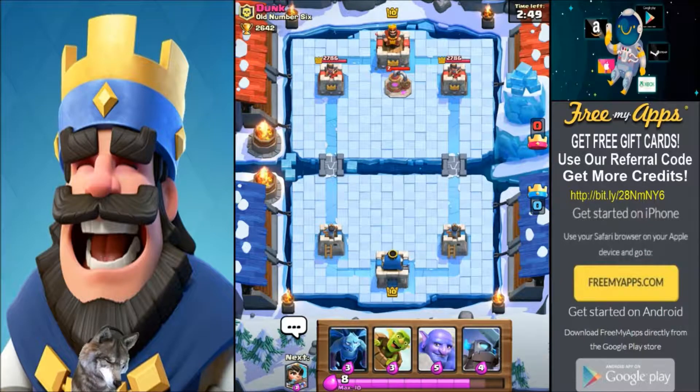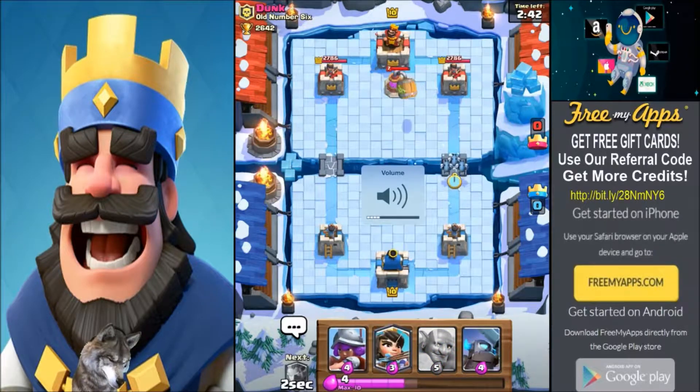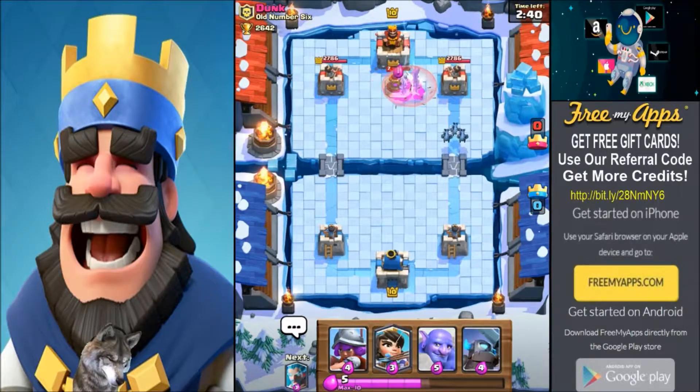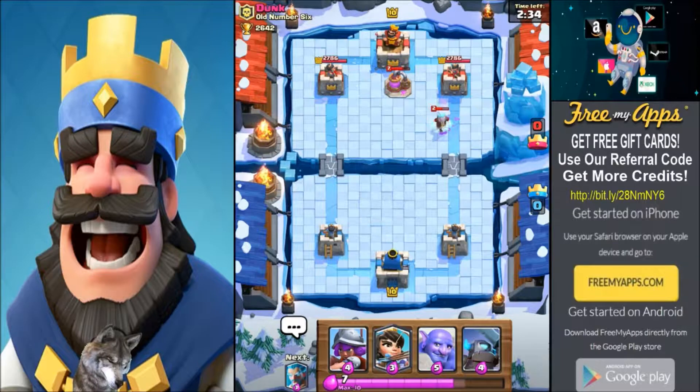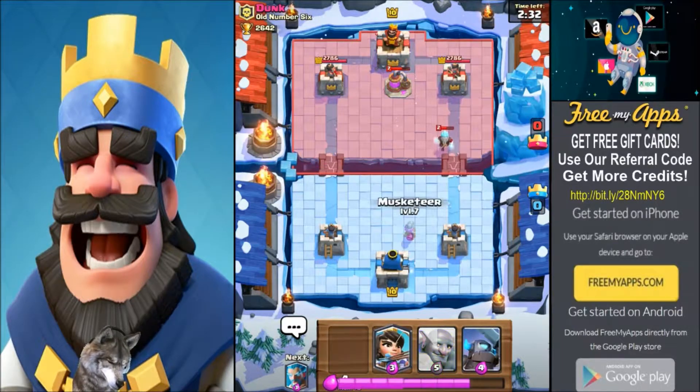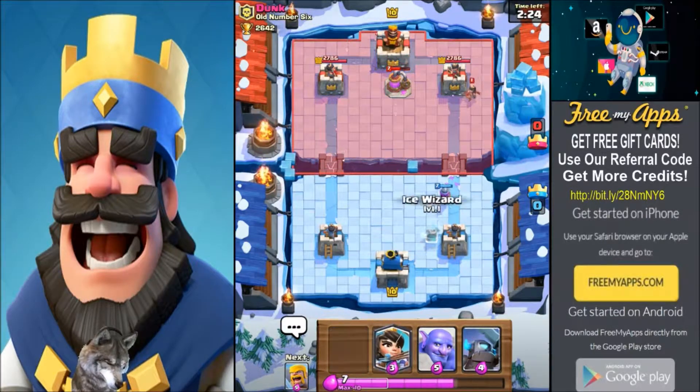An elixir pump spawned by the opponents — I'm gonna use my goblin barrel on that and do a little minion push. Sometimes I like to wait and hide the Bowler until closer to the end of the match. We'll see how this turns out. If we need to stop a big run, we can put him out and then counter-push.